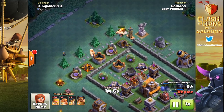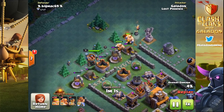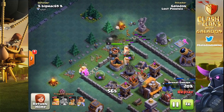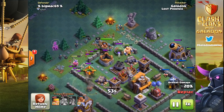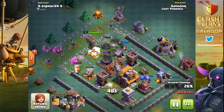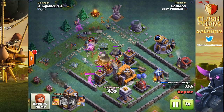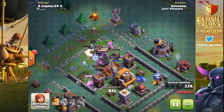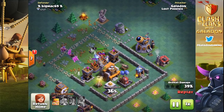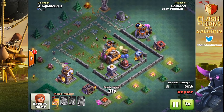If you have a maxed Builder Hall 5 base that you swear cannot be three-starred, please let me know — I would love to find it and use it, and if it works out I'll give you a shout-out in a future episode. Anti-three-star bases are not like they are back at home — so much smaller. Even at Builder Hall 5, we haven't seen anything higher released yet, and they are still not that hard to three-star. Unless you're hitting the global or local top 200, you're not seeing a lot of three-star attacks at that level.